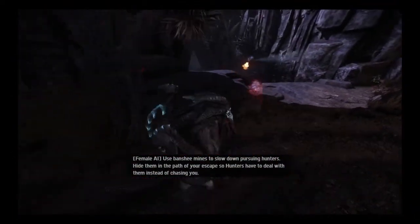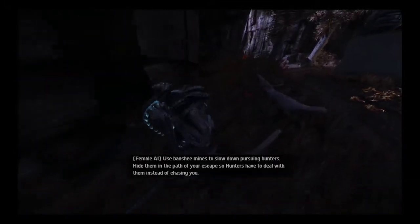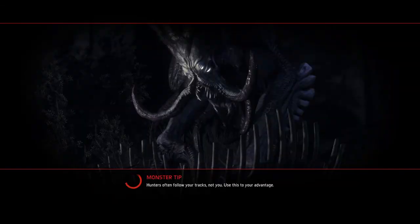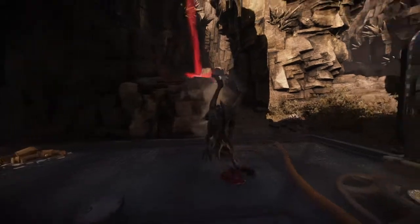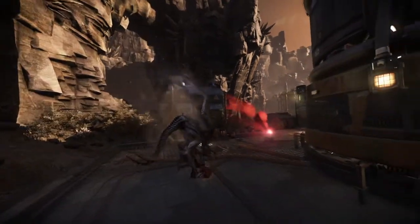There are the Banshee mines I was talking about. I'm going to show you how to do this — it's very effective, I love doing it. Here we are; the hunters are going to drop right where you're at, so all you've got to do is plant Banshee mines.